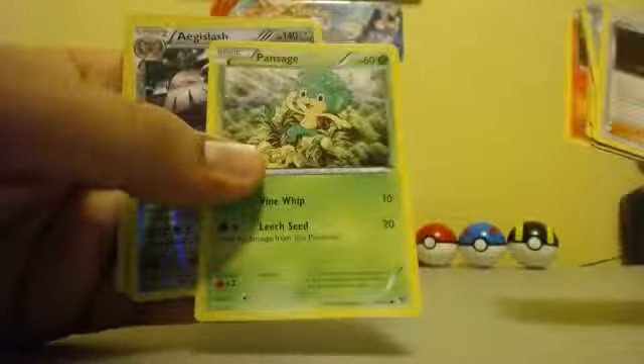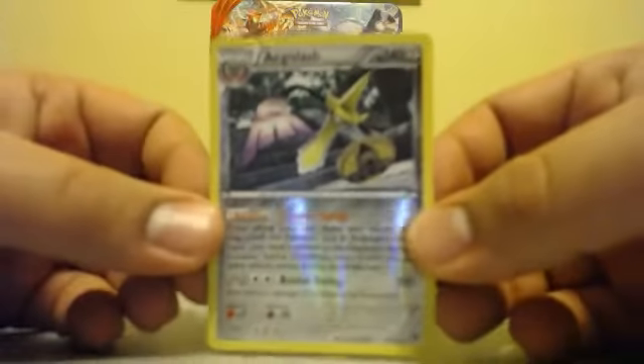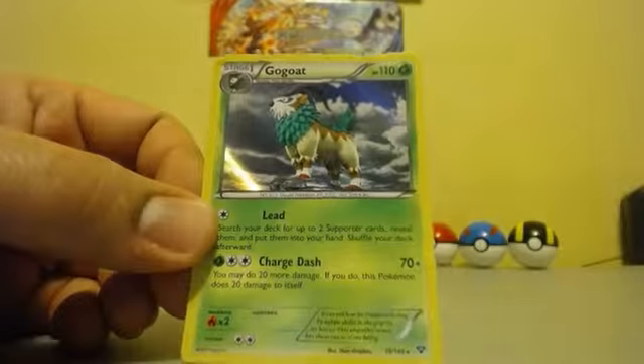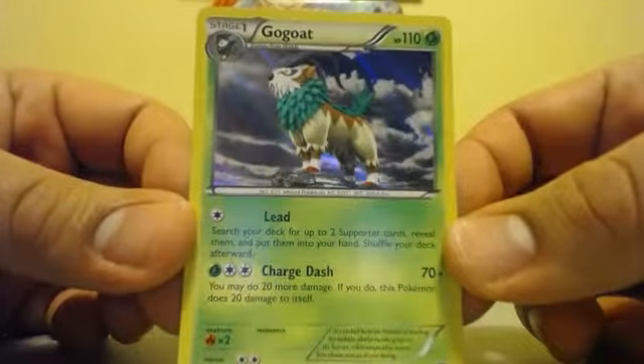And XY Base Set. Online code pack. Metal Energy. Aegislash — reverse holo, not bad. These are fairly playable. And a Gogoat holo rare. So at least we got another holo.